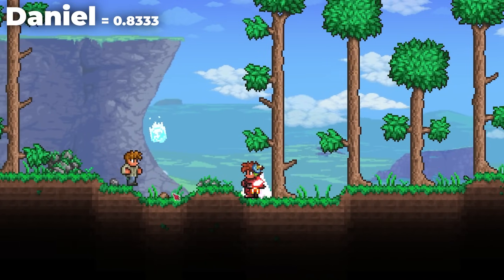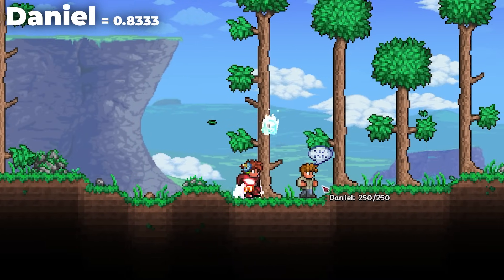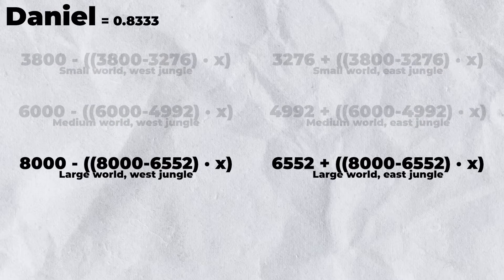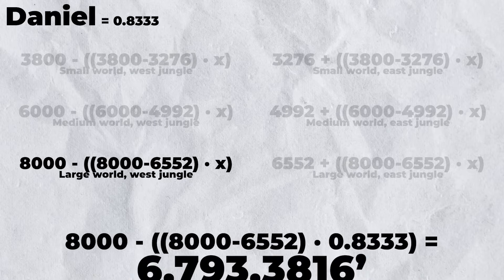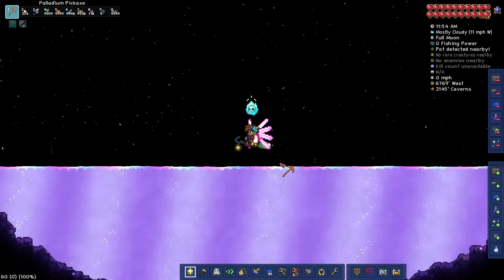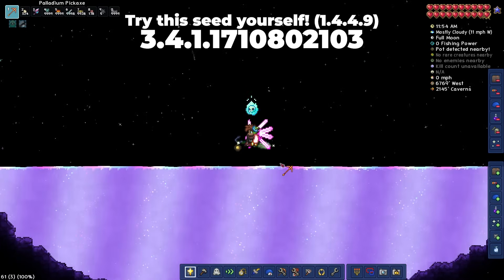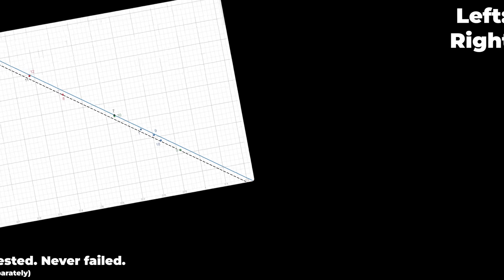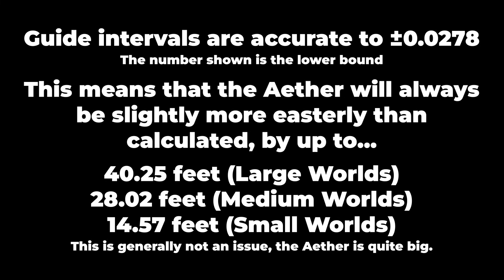As an example, this world has a guide named Daniel, corresponding to a value of 0.8333. After putting it into the equation for a large world with a shimmer pool on the west side since the jungle is on the west, we get an X value of 6793 feet west. The Aether is centered at roughly 6770 feet west — an error of just 23 feet. Due to the precision of guide intervals, this strategy should find the X coordinate of the Aether to around 20 to 40 feet of precision, depending on world type.